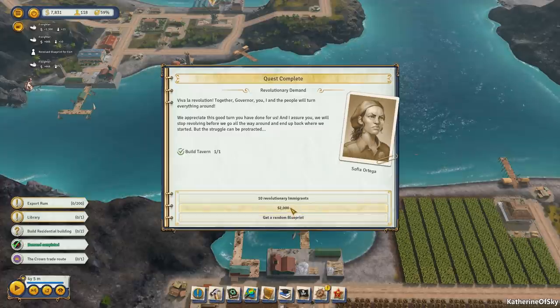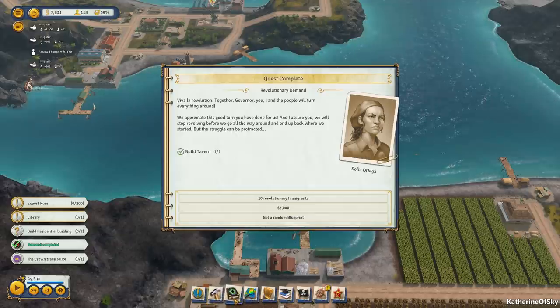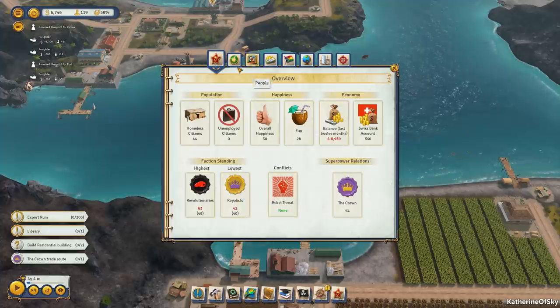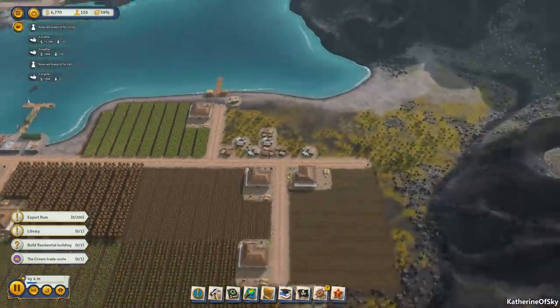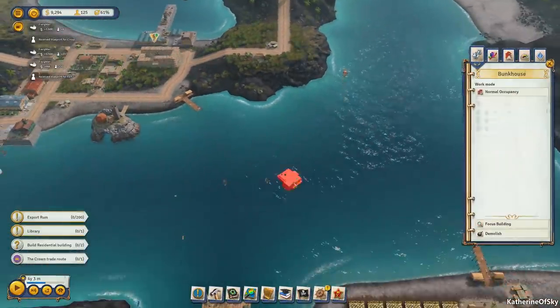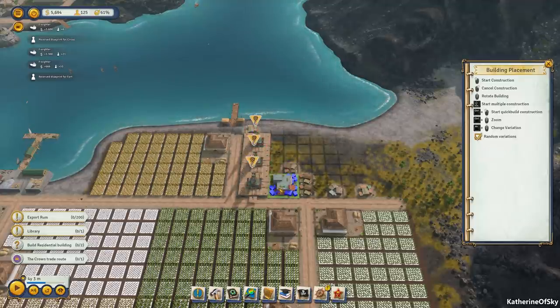I think I would like to build some housing here. A revolution event fires — 'Together Governor, I and the people will turn everything around.' We might want revolutionary immigrants. Let me check the almanac — 44 homeless citizens and no unemployed citizens. 11 vacant jobs. I assigned shortcut key B to bunkhouses, so let's put a couple of bunkhouses here.